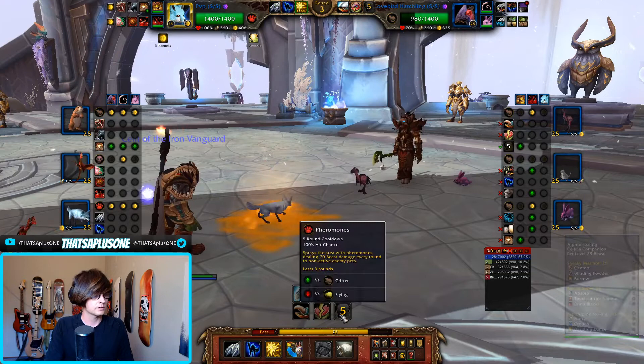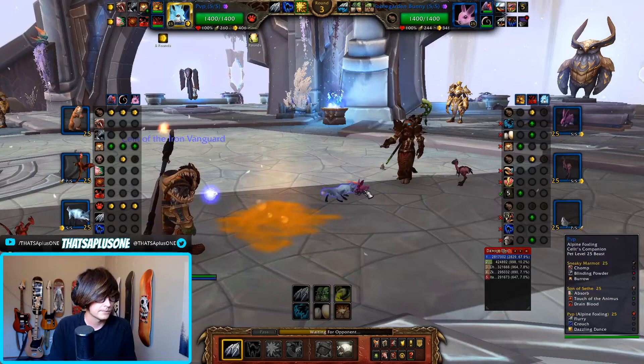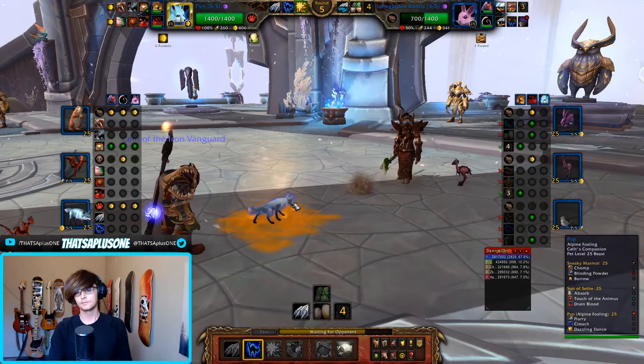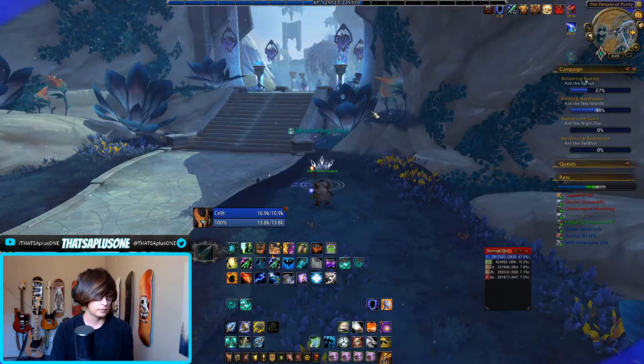All right, there's the Pheromones. It's just going to stun, so I don't have to do anything spectacular. Switch to the Rabbit. I can Cower on the Burrow. So much damage — those are my three hits! That is so good for me. We should reactivate the Dazzle soon. That's so much damage to our back row — they just scoop it up. We still take those. Pheromones is good, but Alpine Foxling is just a little bit better.